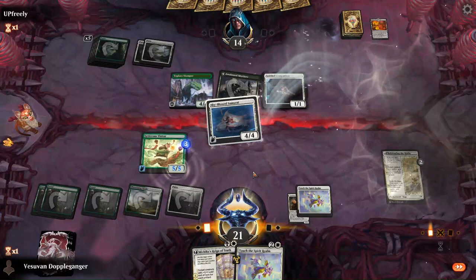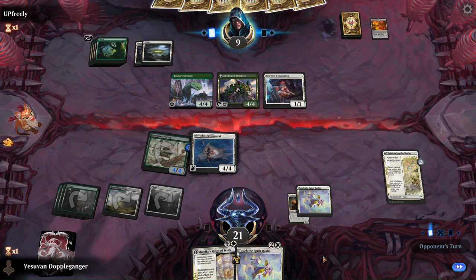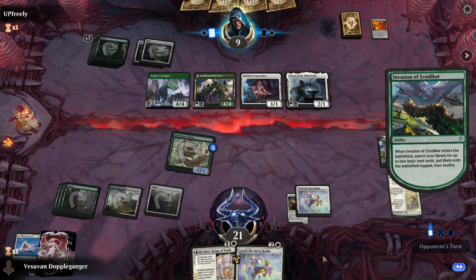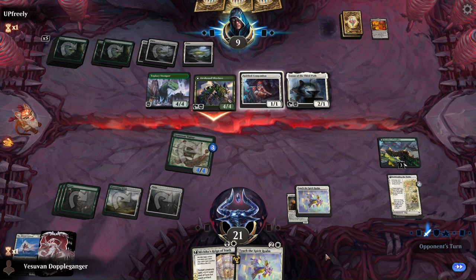We give itself +1/+1, attack with five, and then I think next turn we Spirit Realm one of their cards, then Michiko's afterwards — our 4/4 flyer. So if they attack all, I'll probably Spirit Realm whatever they don't attack with.